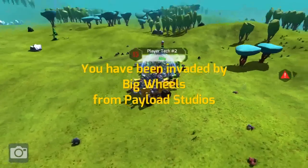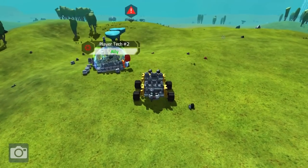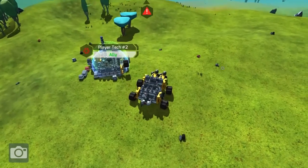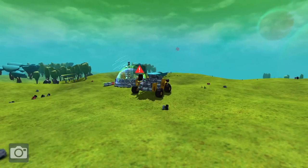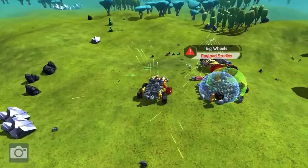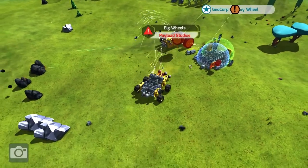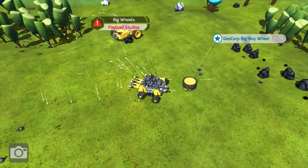The regenerator bubble — okay, here he comes. The base has to be set to Follow in order to fire back. He's like all Geocorp. Maybe I can just take off those weapons — that would be amazing. It's a Payload Studios design. The guns are nice, very nice.